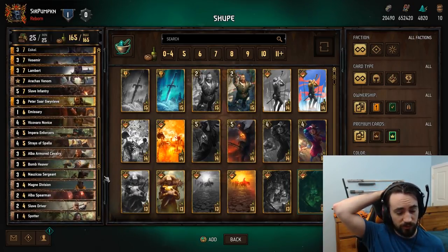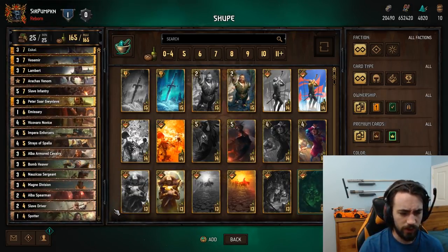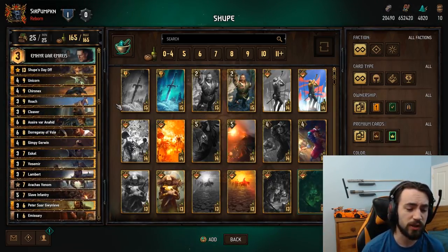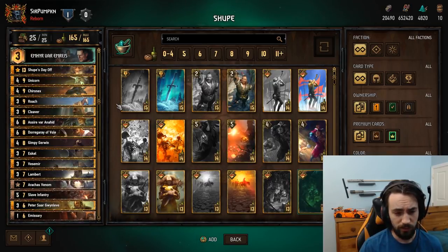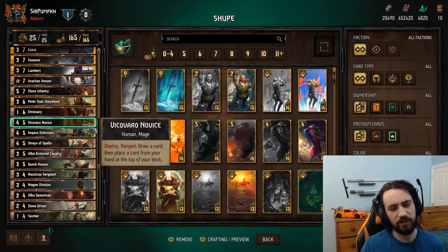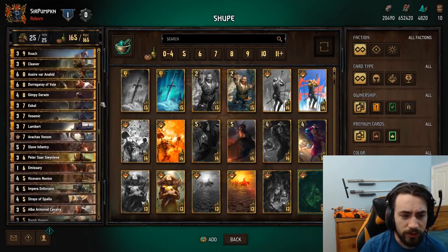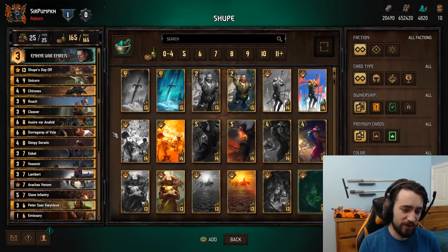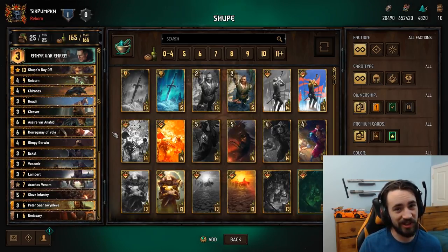Feel free to change the bronzes around. It plays like a normal Shoup deck — you want to try to win round 1. Generally you don't bleed round 2, but if you don't play Witchers in round 1, feel free to bleed round 2. This deck doesn't have really any engines — just Magni and Nausicaa. In round 3 you're looking to clear the board with Shoup and just play value cards like Asire. Without further ado, I want to bring you this Shoup game where Shoup came in clutch — hope you enjoy it!